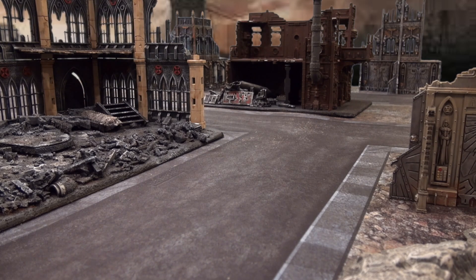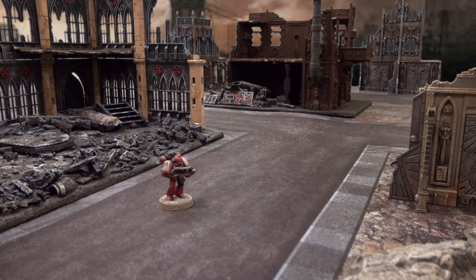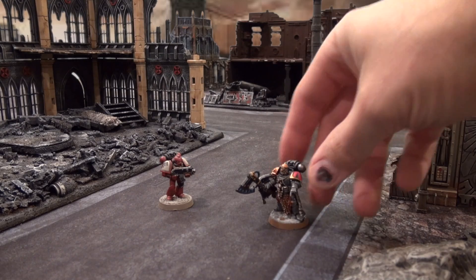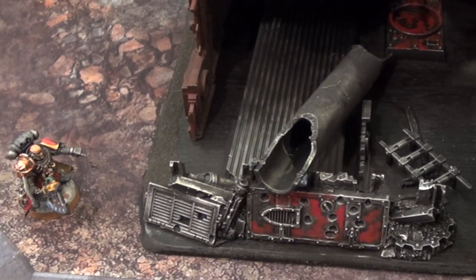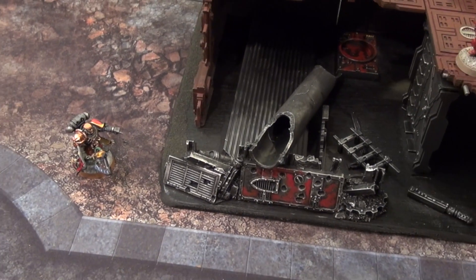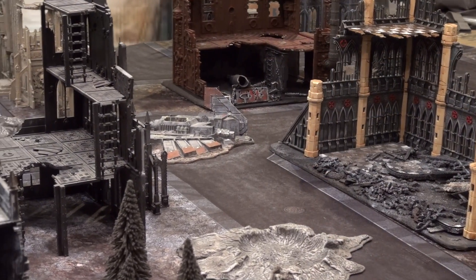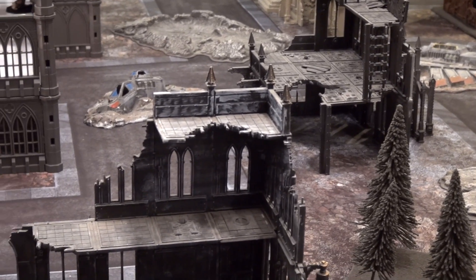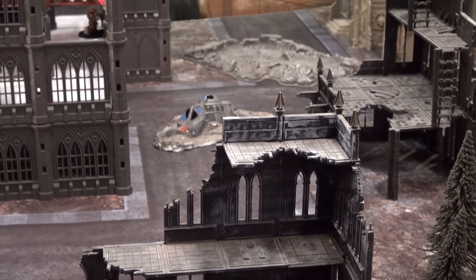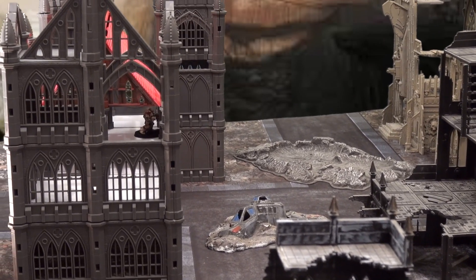Today we're going to be talking about true line of sight, and we're going to have a little Blood Raven and a Lone Wolf, and they're going to duke it out here. I've been playing every edition of the game, and it does present some problems because you can confuse some changes in rules. 7th edition just came out after two years of 6th edition, and there's some changes there. More often, I see people not realizing that the game through these editions does change dramatically, and you have to look at every aspect of the game.